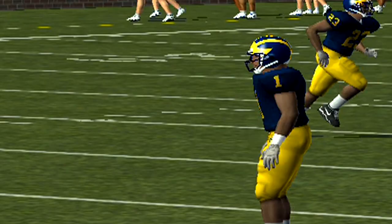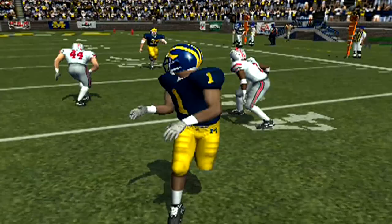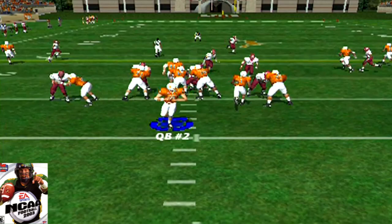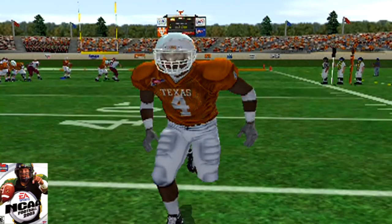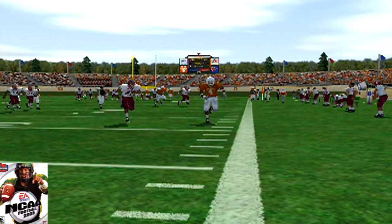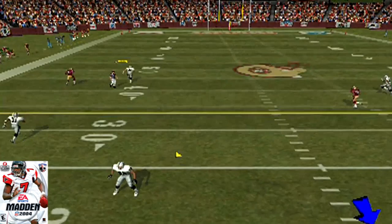The one thing that was a small feature but was the biggest game-changer — because gameplay is always the most important thing — was the fact that receivers would turn and look for the football. He's running but his head is back looking for the ball, locate the ball, make the play. In NCAA 03 you'd throw it up to Roy Williams and he's just looking at the cheerleaders, then all of a sudden he makes a beautiful diving catch — he did not even know the ball was coming. But seeing what NCAA 04 did — that just stood out.